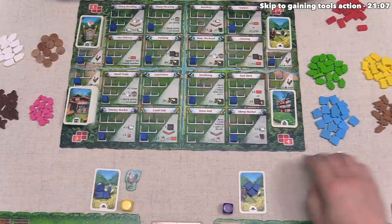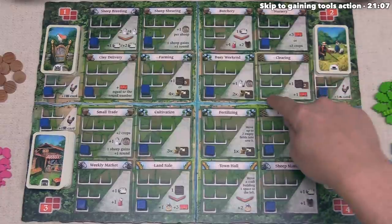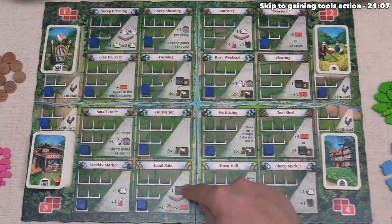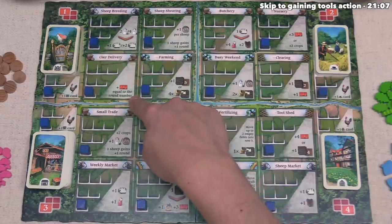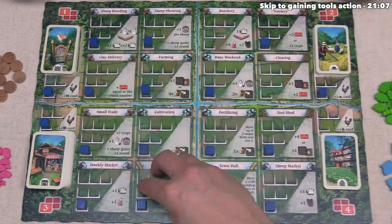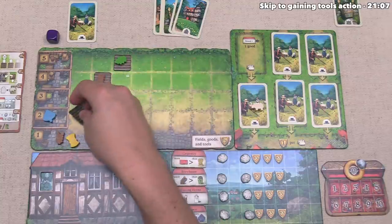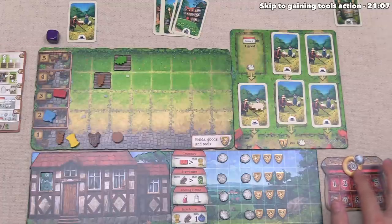We now get to go again, and I think we should get some clay. We currently have three workers, and there are five spots on the board that will get us clay. After considering the options — including three clay for two workers, four clay for two workers, and the clay delivery spot — I think let's go for the land sale. That means we spend one of our fields and gain one jewelry as well as three clay. Fortunately we have this field that is the lowest value and not sowed, so we can spend this. We gain three clay and track our gaining of one jewel by moving this token over to the one spot.